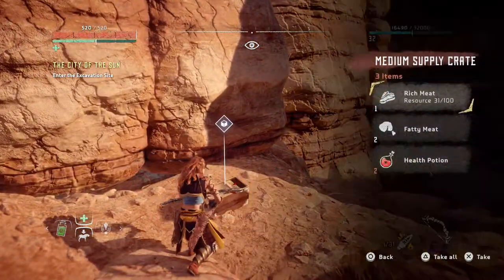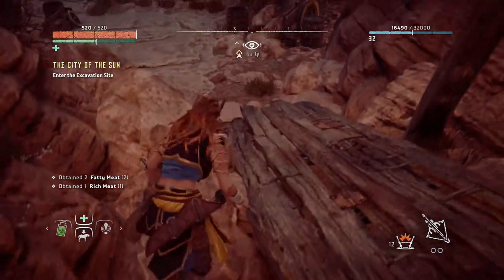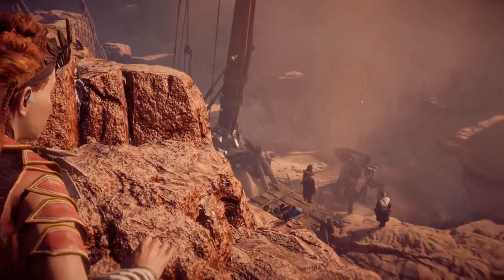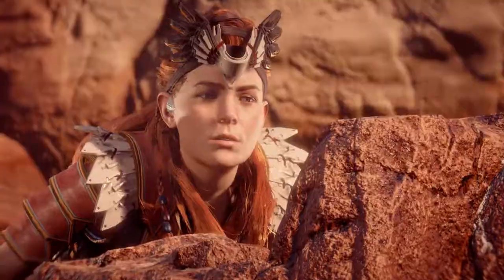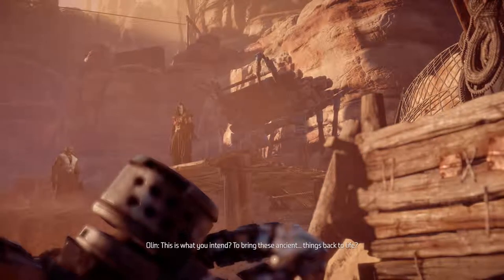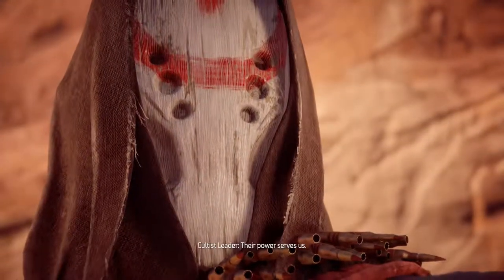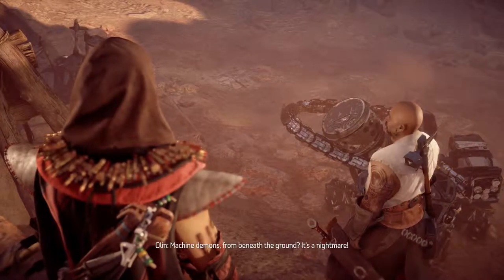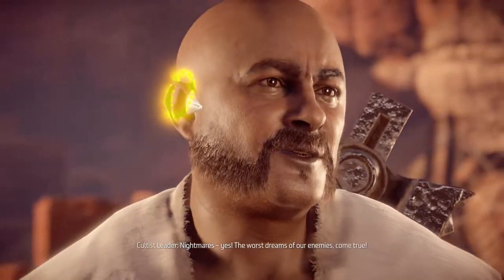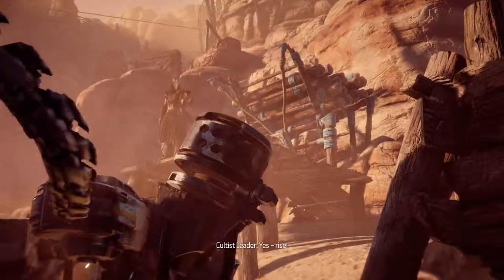Let's pick this one up and equip this weapon. Let's go down, see what's going on here. In-game: 'This is what you intend — to bring these ancient things back to life? Their power serves us. Machine demons from beneath the ground. It's a nightmare.' 'Nightmares, yes — the worst dreams of our enemies come true. Yes, rise!'